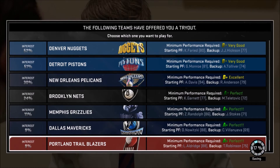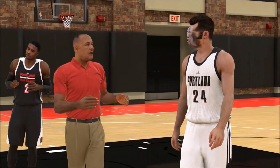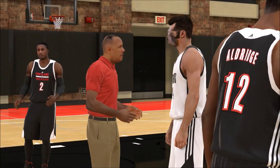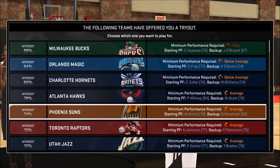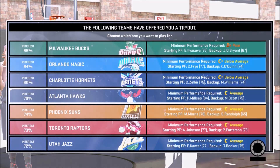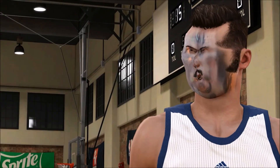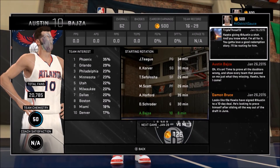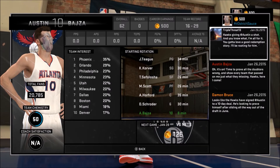I got a C overall on that last game. Obviously I wasn't good enough for the Portland Blazers because they needed an A+. So let's go with the Atlanta Hawks and just see if I can get part of their team, which should be easy because it's a C average. Hopefully I can do another C, which I wouldn't be surprised if I couldn't because I'm pretty bad at these games. After that game I got a C and the Atlanta Hawks took me in as one of their players. So Austin Baja is now part of that.